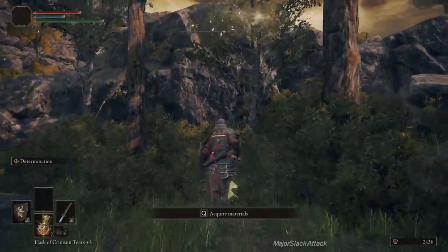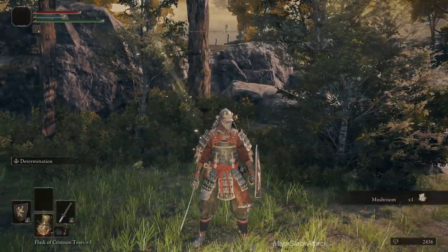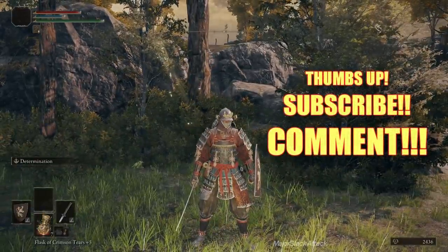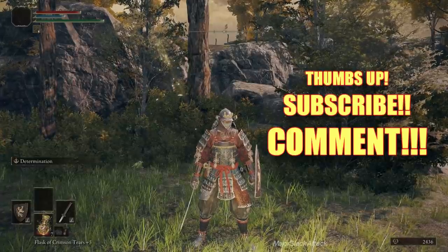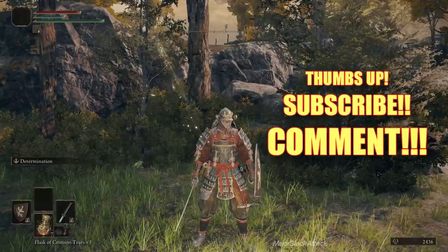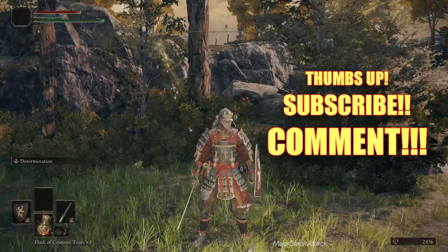What's coming up next — we're going to be using those stanching boluses, so make sure you've got some of those. Thanks a lot for watching. If you thought this was remotely entertaining and informative, you know what to do — give me a thumbs up, subscribe, post a comment, stuff like that. See you next time when we go for the Bloodhound's Fang weapon — a kick-ass weapon that's going to be really useful to help take down bosses. See you next time.